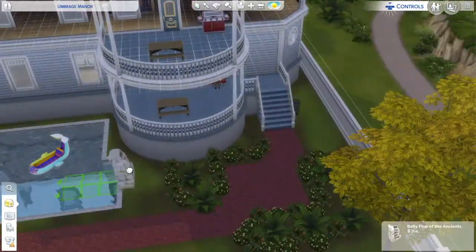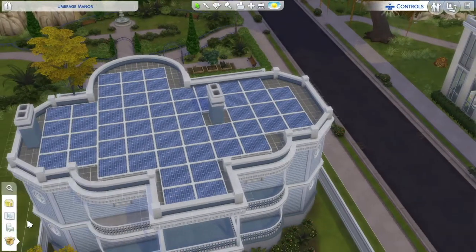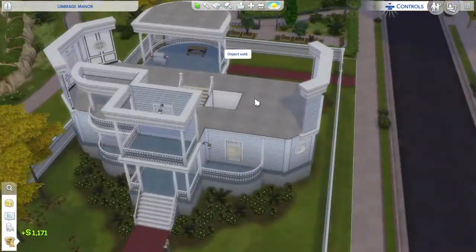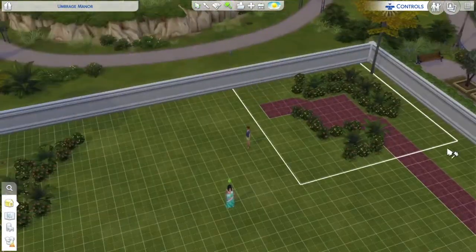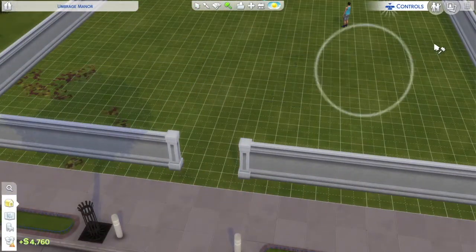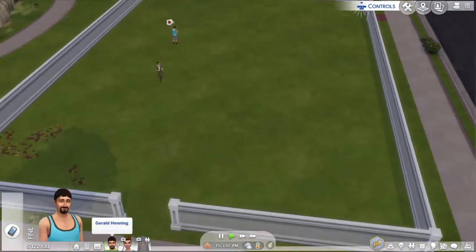Hi, so this week's episode of Willow Creek Reimagined is a little different. I'm doing the Umbrage Manor, and normally, as you'll see, I do the inside and renovate it. Here I'm kind of deleting it because I tried, but whatever shape this is, it sucks. It makes sense for the bottom first floor the way I did it with everything open, but it makes no sense when you have to add bedrooms on the top floor. There are too many curves. It just didn't work, so I decided to demolish it all and build a new house.